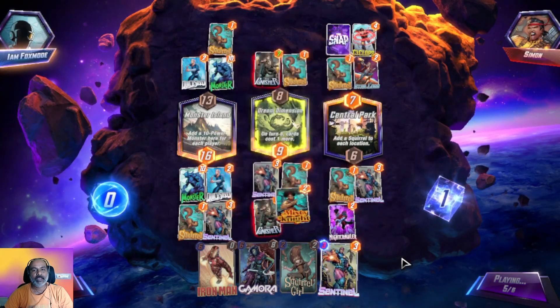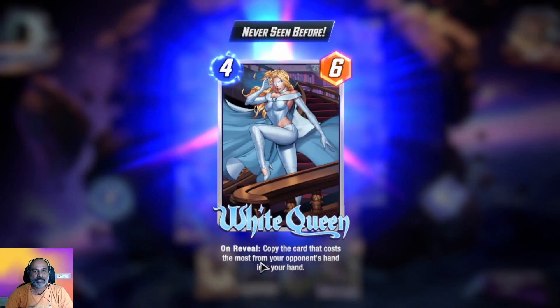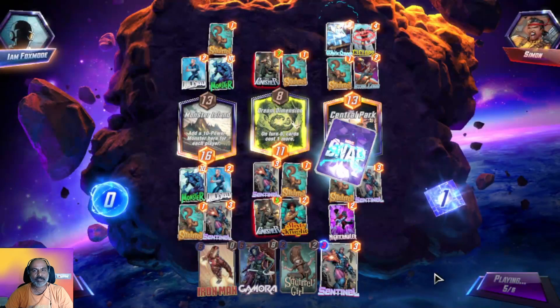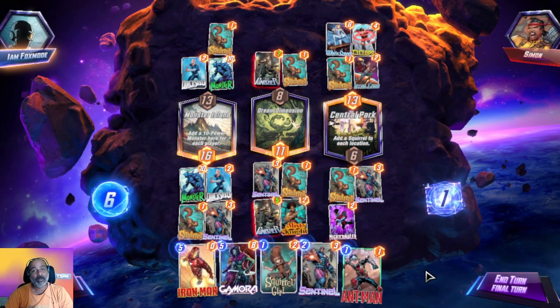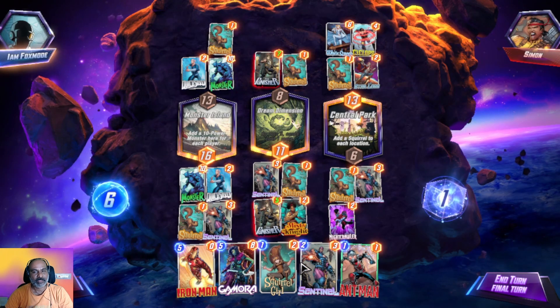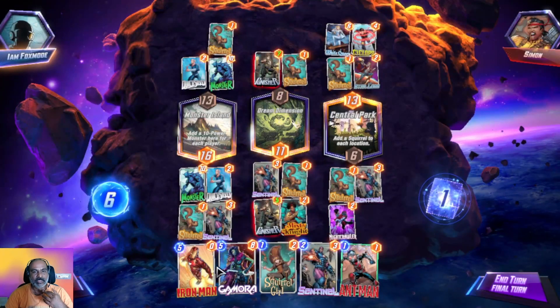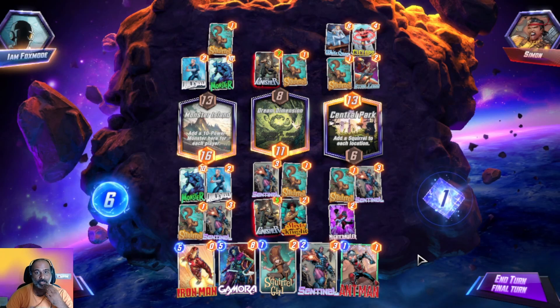Copy the card that costs the most from your opponent's hand. They can grab our Gamora — she is the highest cost card. Either Iron Man or Gamora must have gone to his hands. So we are road-blocked and need to use our copies.